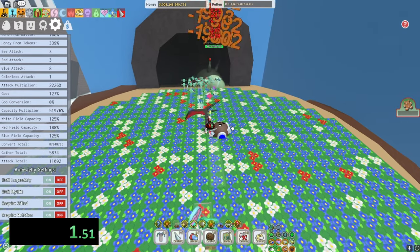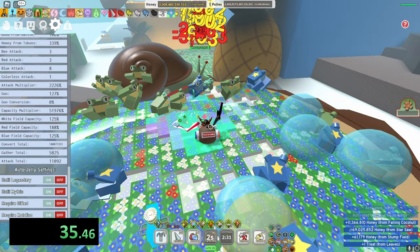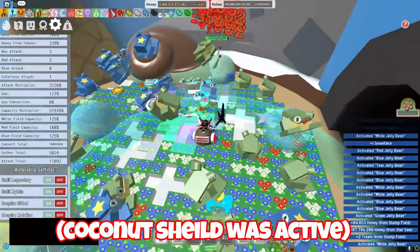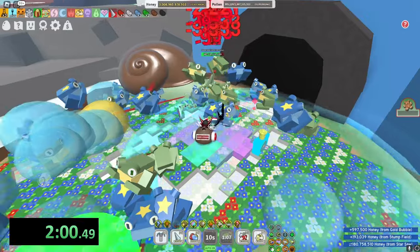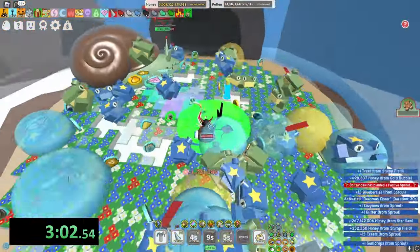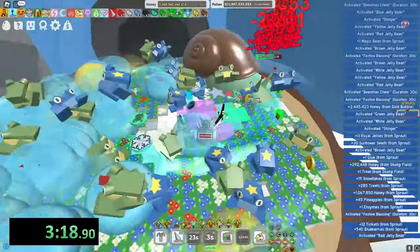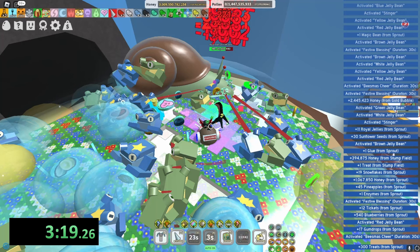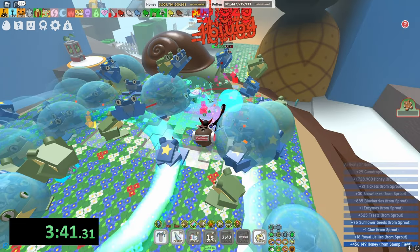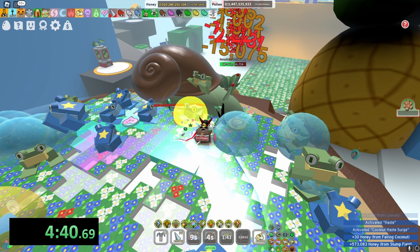Attempt 2 — timer has started. I'm going to use the festive bean when Stump Snail gets down to about 20 million health, as before I used it pretty much straight away. I've done 5 million damage in just about 2 minutes. I'm making sure I'm hitting every Starsaw hit on the Stump Snail, because before I was missing quite a few. I just popped the festive sprout to get 2 times bee movement speed, which is going to help a lot with attack. The frogs pretty much collect all the tokens for me, so I don't have to worry about much. 20 million health and 3 minutes and 35 seconds — that's actually really good.